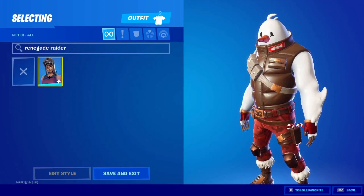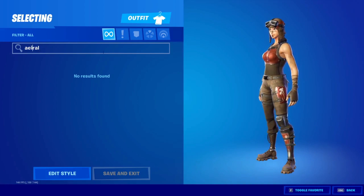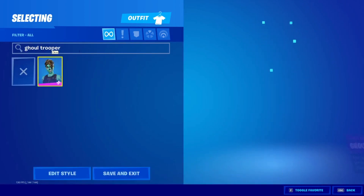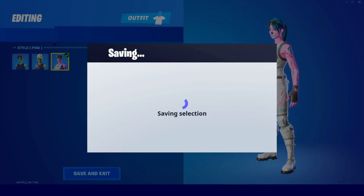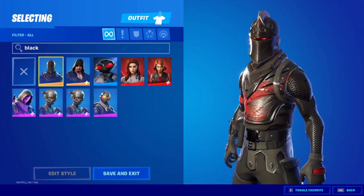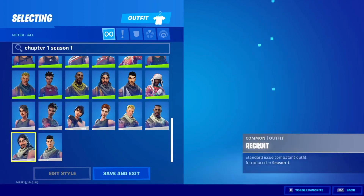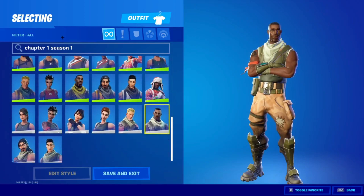Let me type in a few rare skins — Renegade Raider, there it is. Aerial Assault Trooper, Gold Trooper — there's the Gold Trooper in all its glory, even with the second style. We can save it. Pink Ghoul, Purple Skull Trooper — there it is. Royal Knight, Black Knight, and the OG default recruits — here they all are. It's pretty insane to see them all.